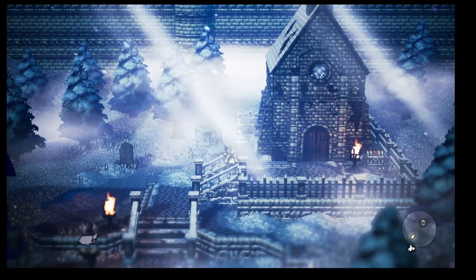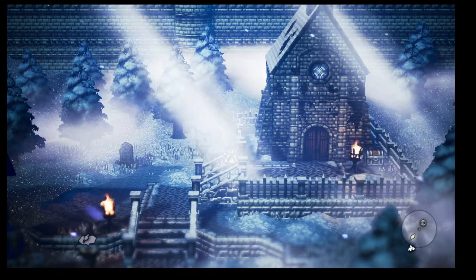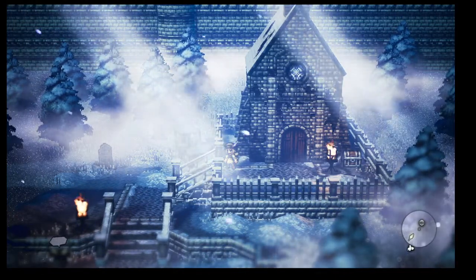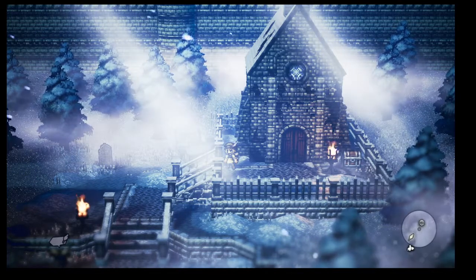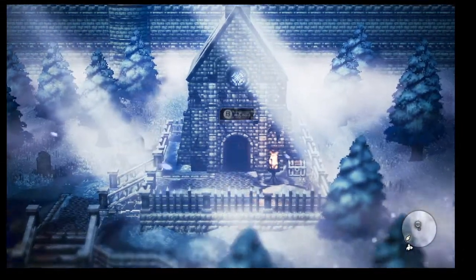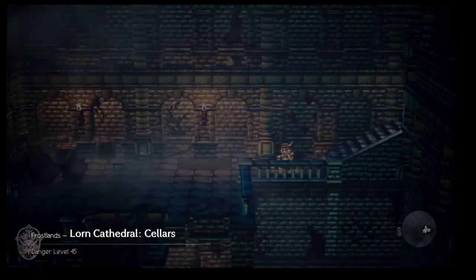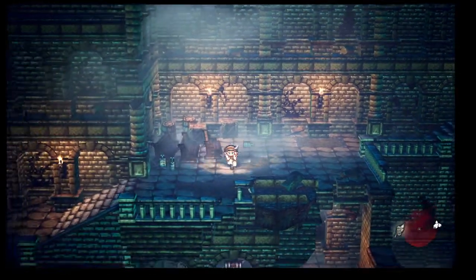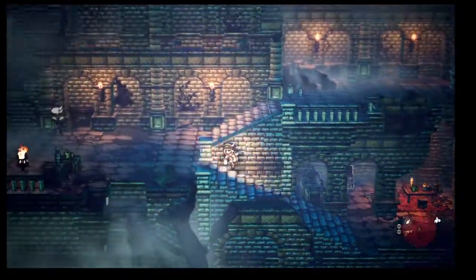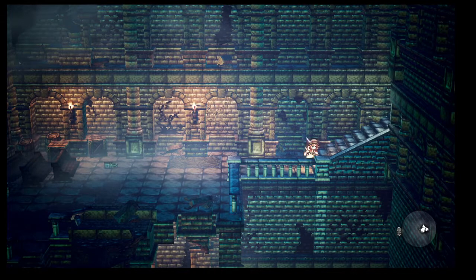This is supposed to be the dungeon for Therion Chapter 4, and you can see I haven't actually recruited Therion or done any of his story content — this is my solo Tressa account. I did the same thing here: hit the graphics driver reset while accessing that signpost, same as on Nintendo Switch, and now I get access to this dungeon and can loot all the chests. Darius does not spawn down here — you have to actually complete Therion Chapter 4 to get him to spawn — but you can loot all the chests, which is useful for solo Ophilia and solo Primrose runs.